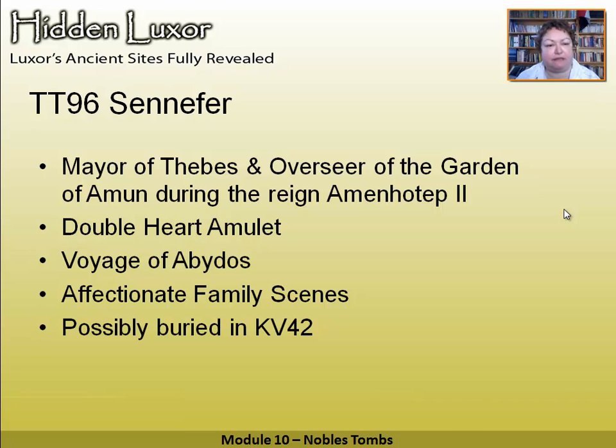What you see is the burial chamber, not the offering chapel. Normally burial chambers aren't decorated — all the decoration is in the offering chapel, which would have been open and everybody would have gone there. But this one is decorated. Some things to look out for are the double heart amulet. As Muslims do a pilgrimage to Mecca, the ancient Egyptians would always like to do a pilgrimage to Abydos, because this was the seat of Osiris' burial. Not everybody could do that, so you would paint it in your tomb.